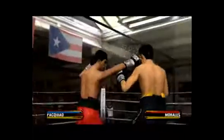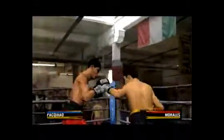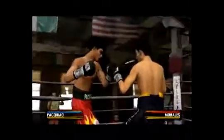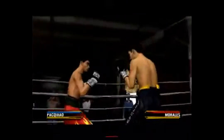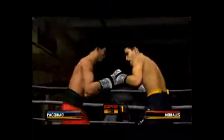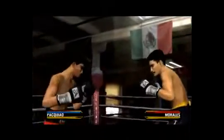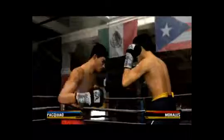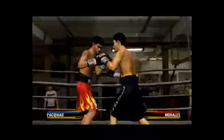He's doing a good job of drawing him in and then countering. He's gonna need to do a better job of avoiding combinations like that one from Pacquiao. Manny Pacquiao is putting a two-punch combination together. Manny Pacquiao with a textbook two-punch combination. Here he's showing his boxing skills by effective countering.